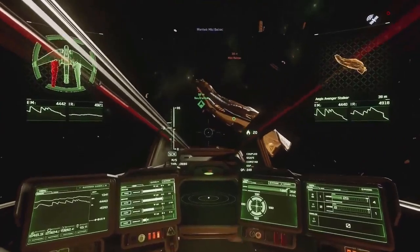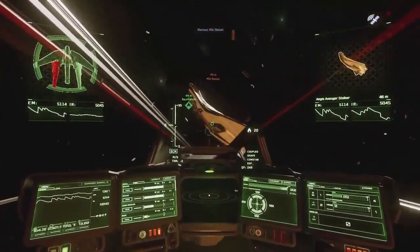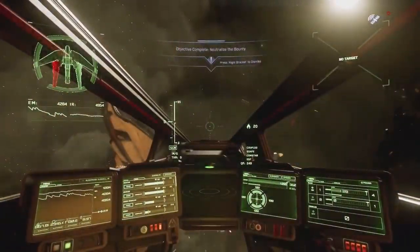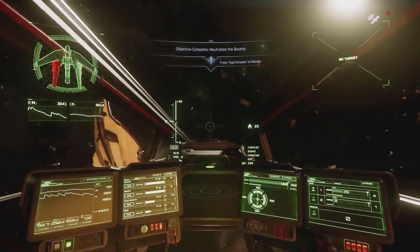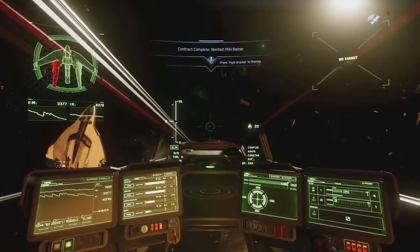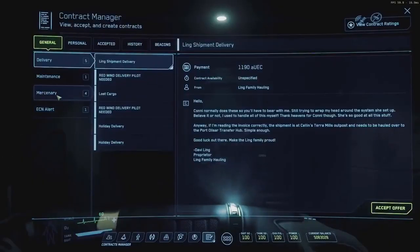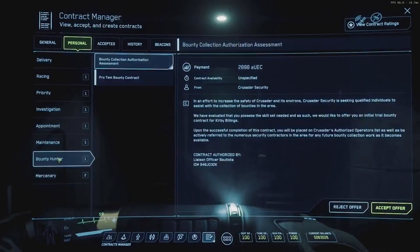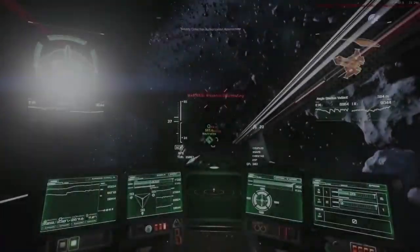There are three companies that offer bounty missions in Star Citizen. Crusader Security, which works mainly around Crusader. Hurston Dynamics, which mainly works around the planet Hurston. And North Rock Security, which works in both areas. They all have intro missions located in your personal tab of your Moby Glass. Once you complete those missions, you are offered missions in your general tab.